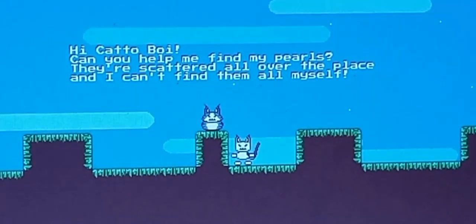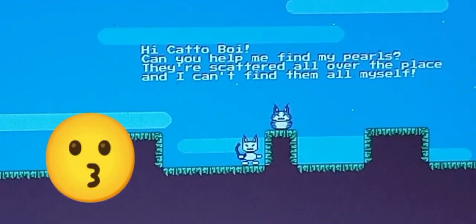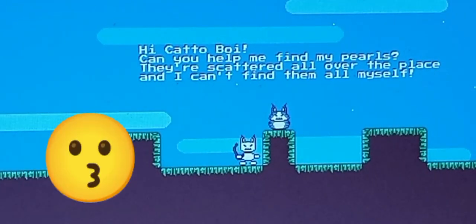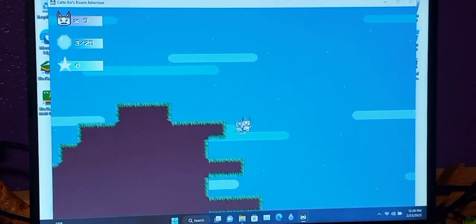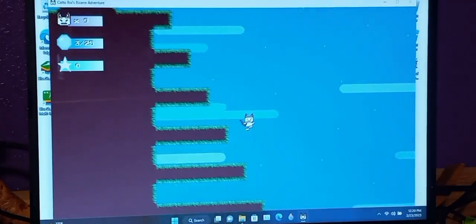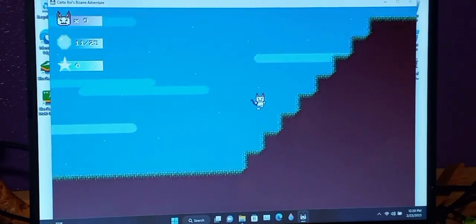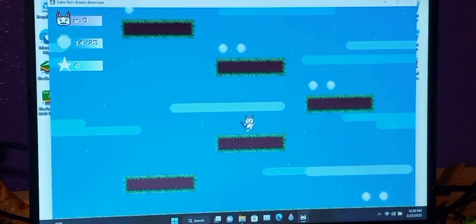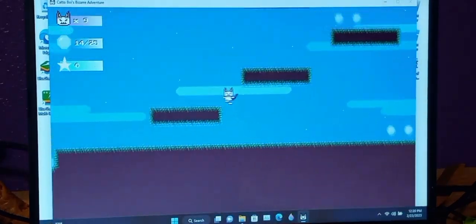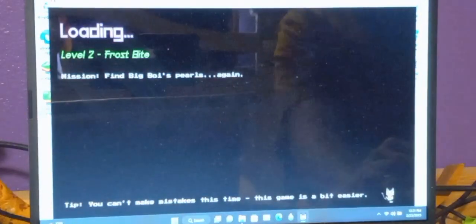Hey KatoBoy! Can you help me find my pearls? They are scattered all over the place and I can't find them myself. Alright, big boy, I will find those pearls for ya. I can't wall jump yet — that's until a future KatoBoy game. Let's go!